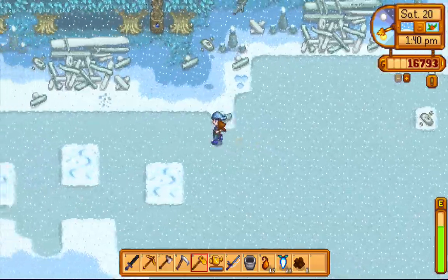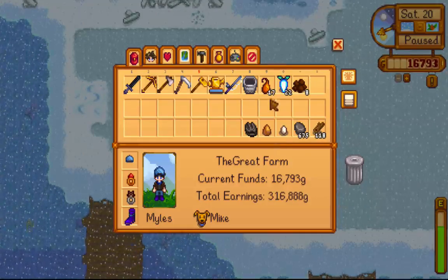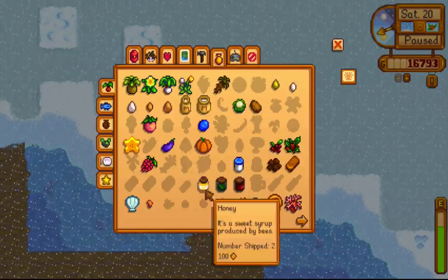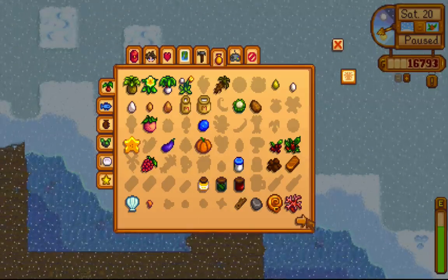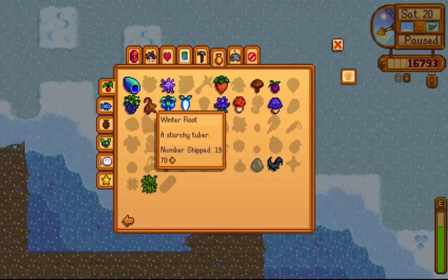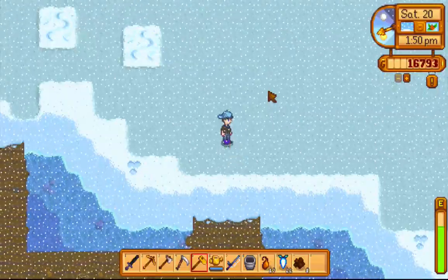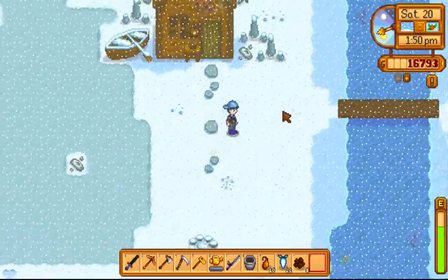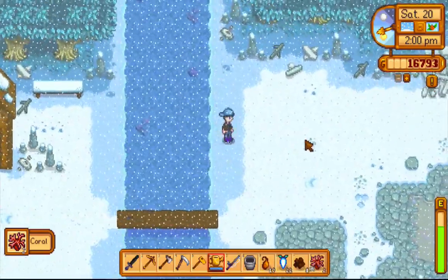There we go — the beach is pretty much all cleared out. As you can see, I got 17 winter roots and 22 snow yams. Snow yams sell for 100 gold each, so just the snow yams made 2,200 gold. Winter roots sell for 70 gold each, so that's roughly 1,400 gold.